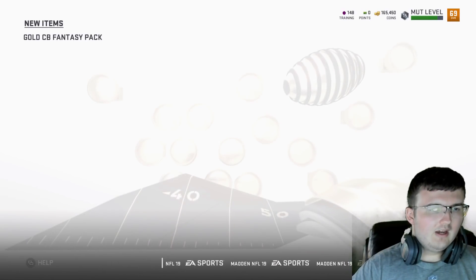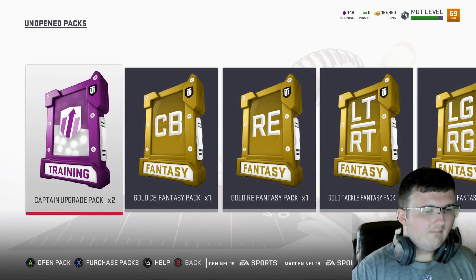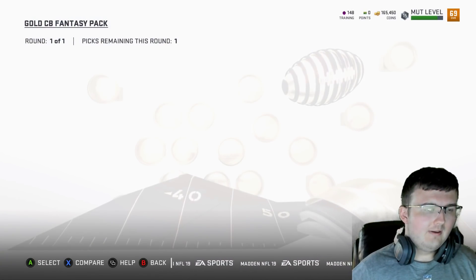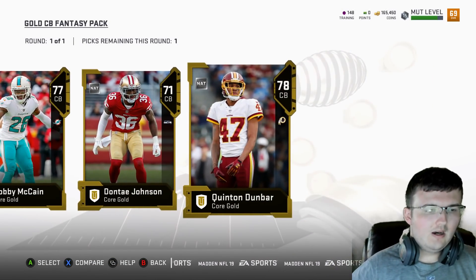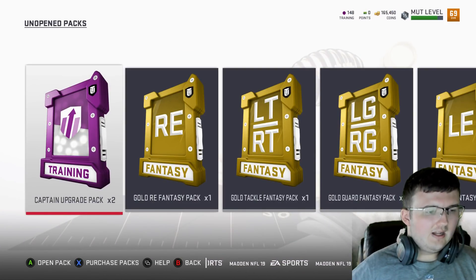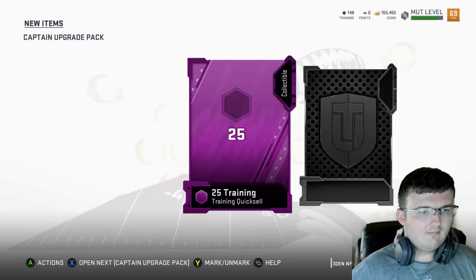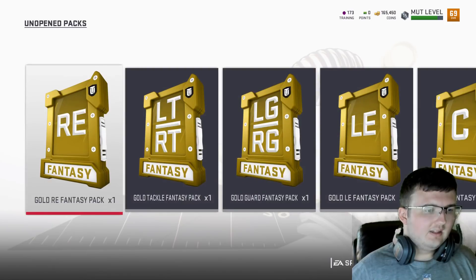Let's go ahead and go with a 75 overall right here. Let's go ahead and go to the next cornerback pack. Hopefully we can get a 79 overall — that's what I'm hoping for with all these gold player packs. It's honestly just getting a higher overall pull, like a 78 or a 79, just like we did right there. I think I'm going to go ahead and do the captain upgrade packs. Yeah, it's just training points. Let's go ahead and quick sell that.